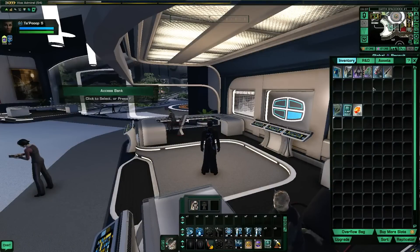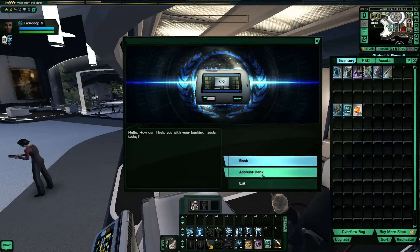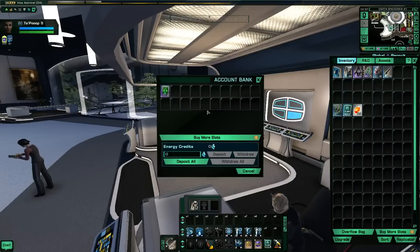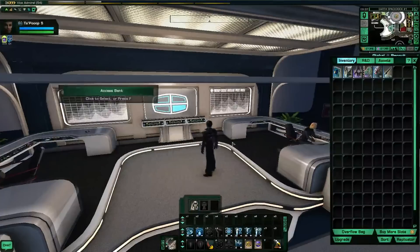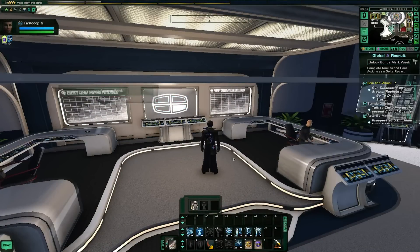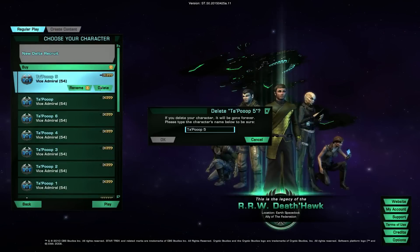There are one of two ways to do this, and one of two things you'll need. The easiest way is to have an account bank to transfer your items into. Pop these items in there, get more ships, and basically just repeat this process over and over again. Once you get off this character, jump on the next copied character, rinse and repeat.